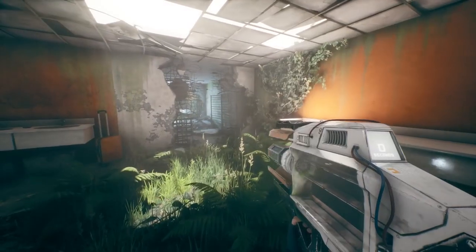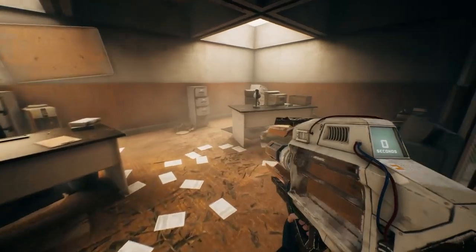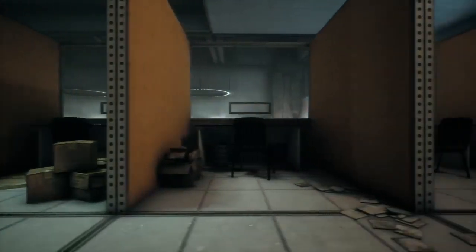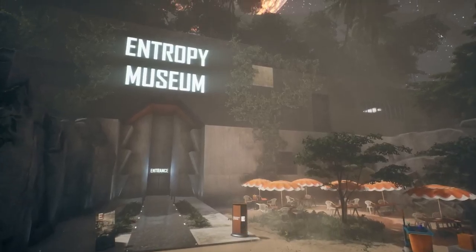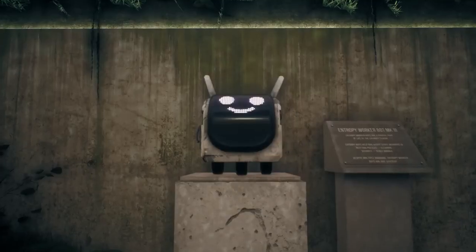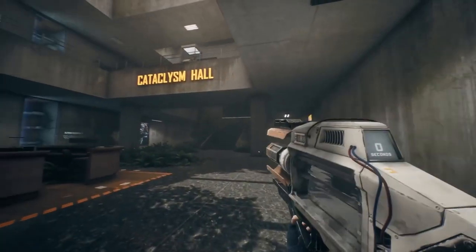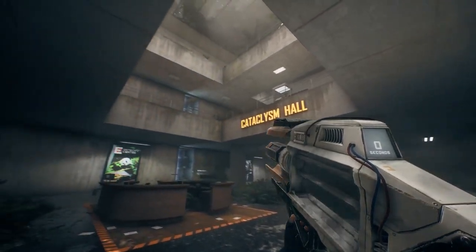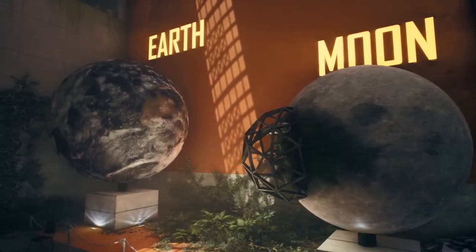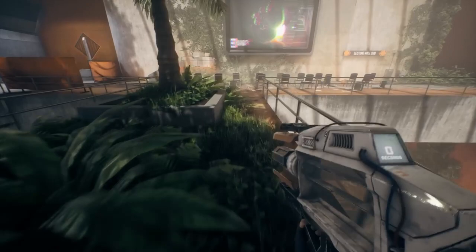Ugh, everything's so destroyed. Where did everyone go? What on Earth happened here? Behold! The Entropy Museum. This place has a museum? Yes! Here, staff members can reflect upon the deep history of the Center and its successful rewinds of the Earth. The Entropy Center is monumental in preventing many localized natural disasters by rewinding Earth. The Entropy Center has stopped over 10,000 comets from striking Earth.